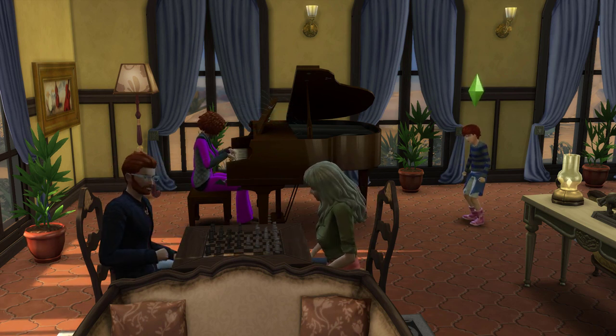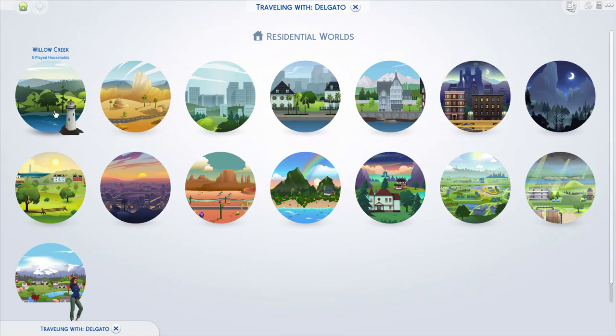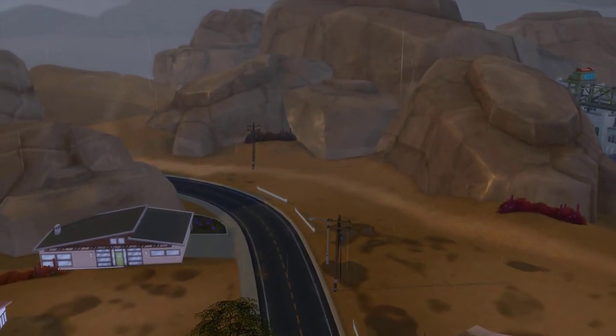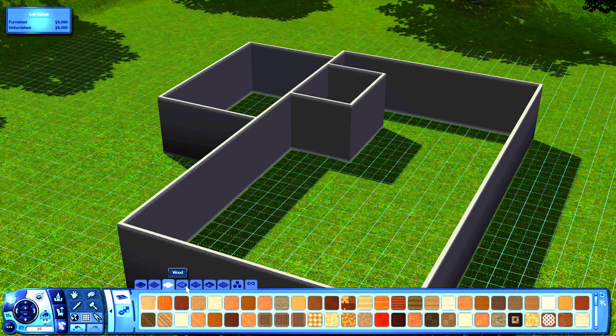The Sims 4 has no open world, but there are open worlds in that you can move between them easily. Sure, there are loading screens, but at least your Sims won't lose all their existing relationships. There are no rabbit holes but lots of set dressing. Lot types include bars, gyms, parks, libraries, museums, pools, and nightclubs. The open world feels more immersive, but being able to change up scenery easily is more of a winner for me — so this one goes to the Sims 4.